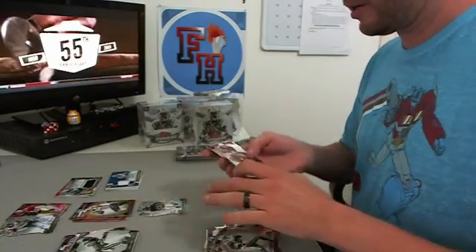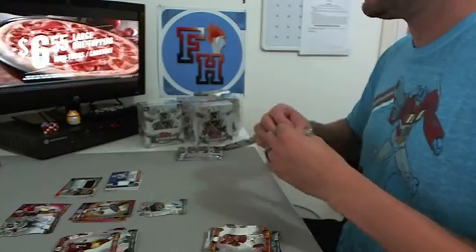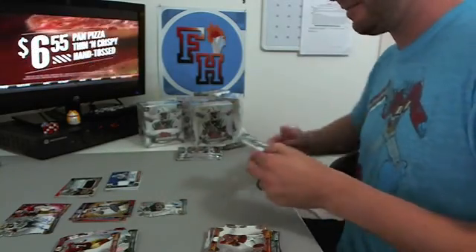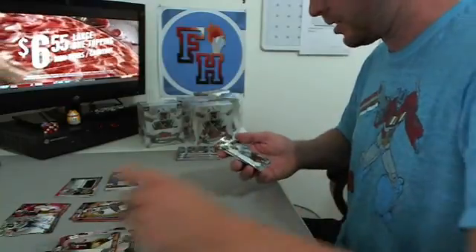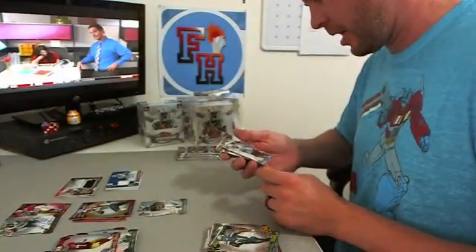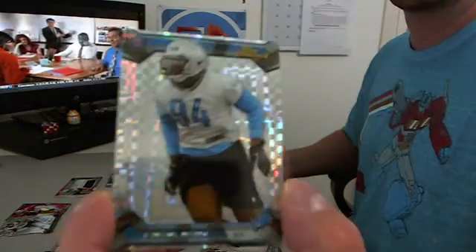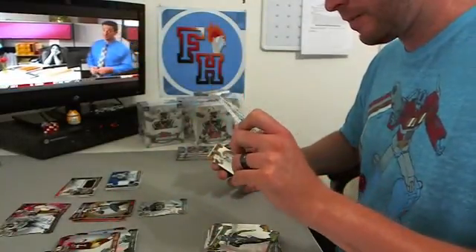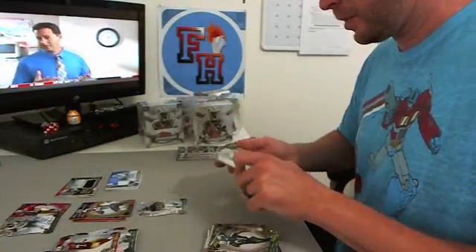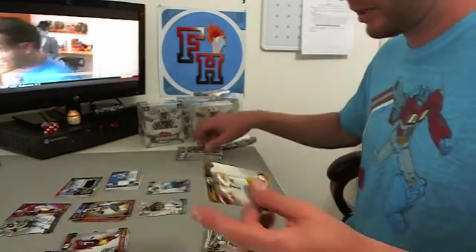Colin Kaepernick refractor — 49ers. Got an X-fractor of some kind — Ezekiel Ansah, our first X-fractor in three boxes, not numbered. Set aside and see how many we get in a case.